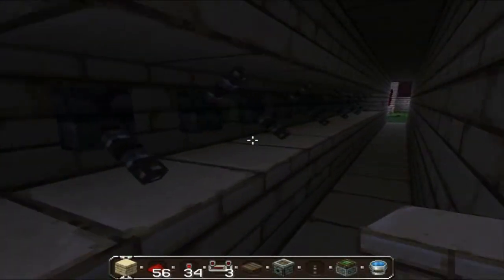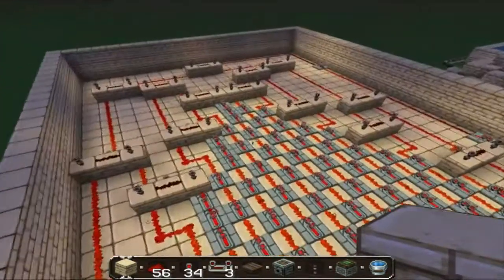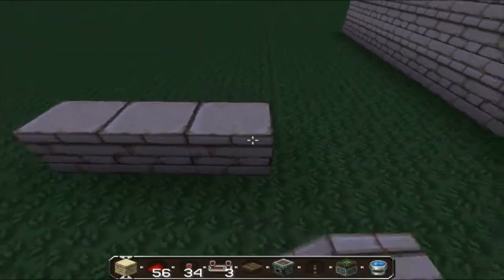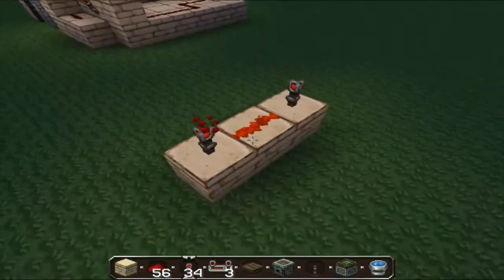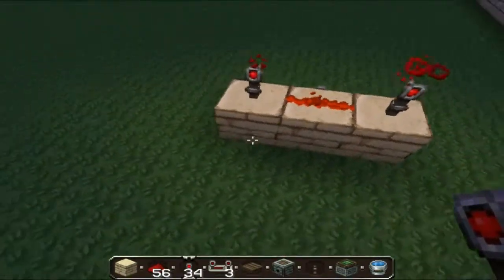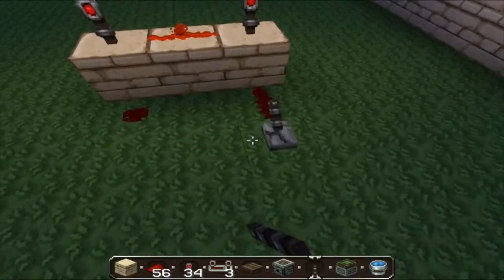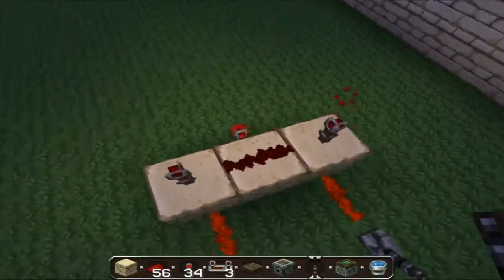I've got 16 levers and 15 AND gates. Just so we're all clear, this is what an AND gate looks like. Because obviously there's 15 of them, this is pretty important. It has two inputs — when both inputs activate, then the output activates. Simple.